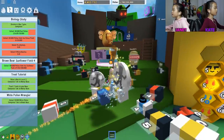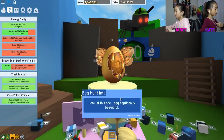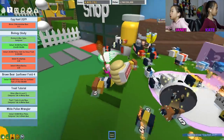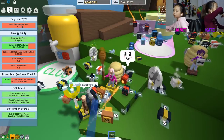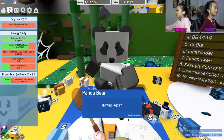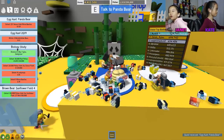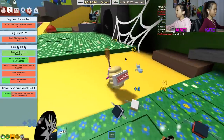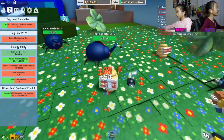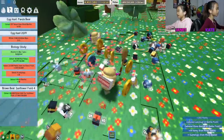We're in Bee Swarm Simulator. Let's go chat to the egg hunt info. I got some stuff I need to do now — I need to collect three marshmallow bees. I need to collect 25 tokens from rhino beetles. I just need to find some rhinos and spiders. There's rhino beetles up here, and ladybugs. I'm going to collect all these tokens. Right now I have 10 tokens.